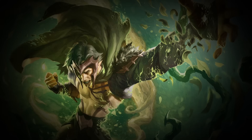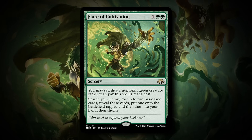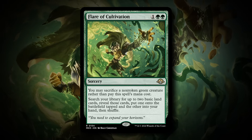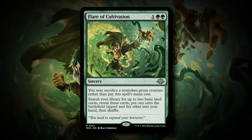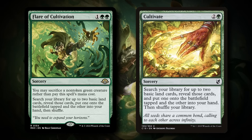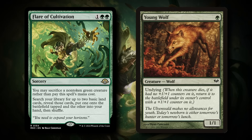The card we got from Modern Horizons 3 to the Yagmoth list is Flare of Cultivation. This card is quite amazing in this deck — it's essentially a 0-mana card at sorcery speed. You can sacrifice a non-token green creature rather than paying its mana cost, and search your library for up to two basic lands, putting one onto the battlefield tapped and the other into your hand. It's basically a better Cultivate. Why this card is really good here is that if you play Yagmoth on turn 1, you can sacrifice Yagmoth to the Flare of Cultivation, Yagmoth comes back, and you ramp as a result.